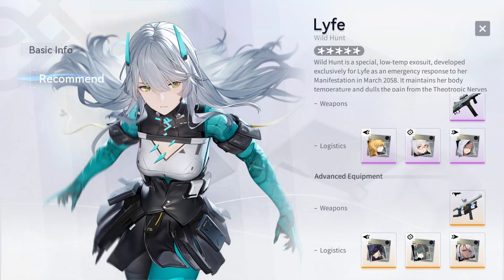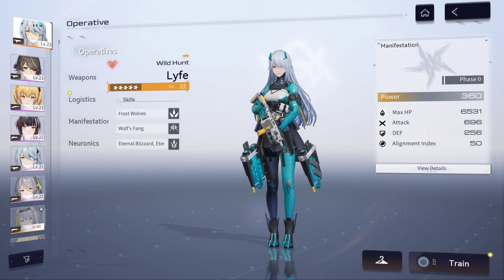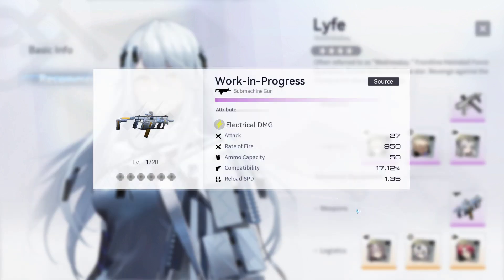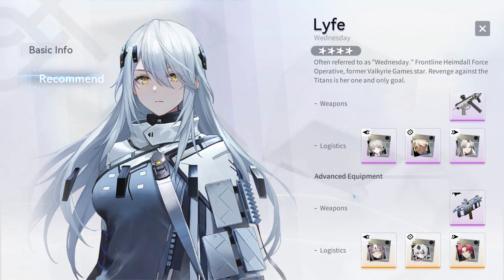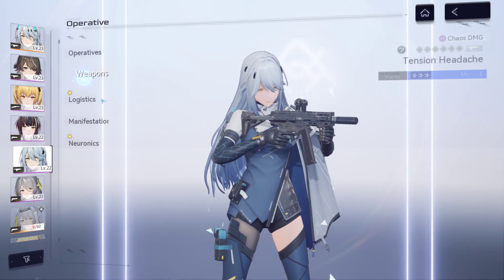By following the recommendation section you will understand which weapon suits the character best. For example, this is an ice-type character which is why she is given an ice-type weapon. In her four-star variation, going to 'view details' then 'recommendation' shows she is actually a lightning-type character — giving her a lightning-type weapon will let her do a lot more damage. The weapon names here are 'Work in Progress' and 'Arctic Fox.'